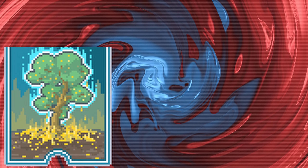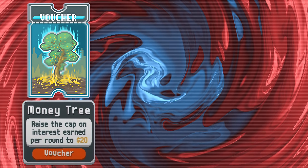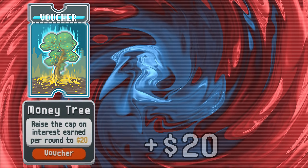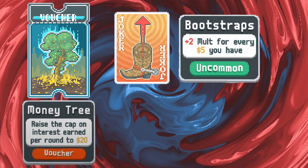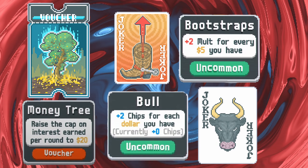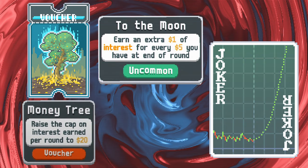If financial responsibility is more your cup of tea, perhaps you'd like to see what you can do with the Money Tree. Available after buying Seed Money, Money Tree raises your interest cap to $20 a round. Just save up $100 and you'll be earning a free $20 again and again. Hold on to that $20 investment and you can gain an additional plus 8 mult every round with Bootstraps, as well as 40 chips every round with Bull. Heck, throw in To the Moon and you're really off to the races.